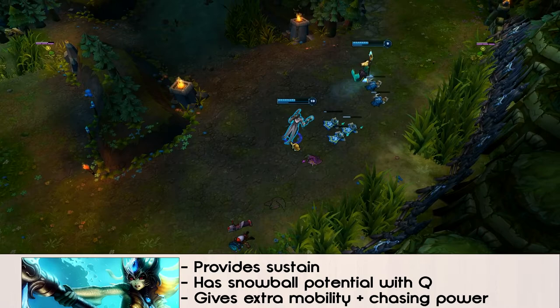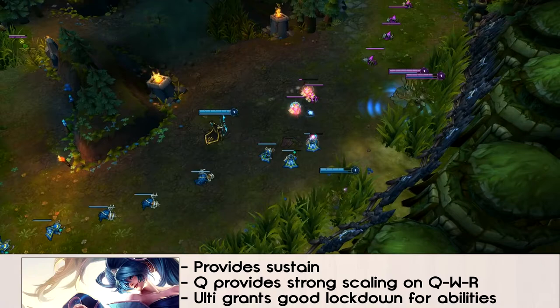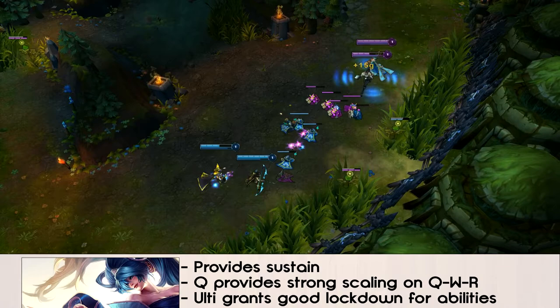Sona is another support who works pretty well with Lucian. She has sustain and some decent catch potential, much like Nami. Her Q provides good scaling to both his W and his R. Because there's dual scaling — both AP and AD — her Q actually gives a lot of bonus damage to his Q as well at max rank. Their ultimates work well together: Sona's ult keeps enemies stationary so he can get free damage off from his abilities.